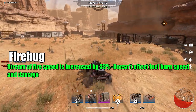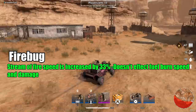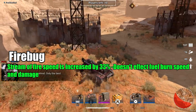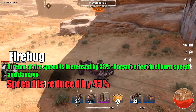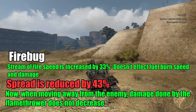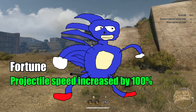Firebug: Stream of fire speed is increased by 33% — it's just the fire speed, so when you're spraying that fire it's gonna reach the enemy much quicker. Not a big buff. Spread is reduced by 43%. Damage done by the flamethrower does not decrease, same as Draco.